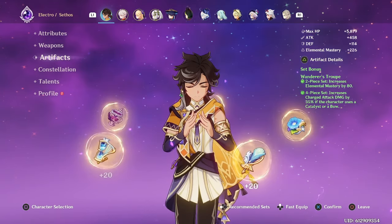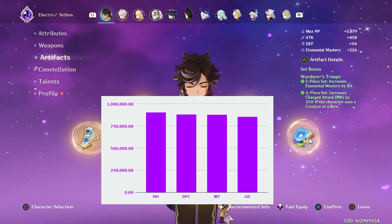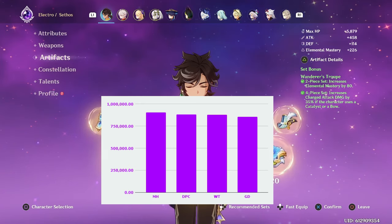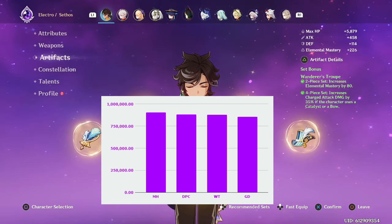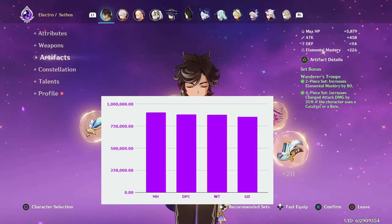Sethos' artifact set choices are also quite simple. If you are using Furina, then Marechaussee Hunter is his best set, but keep in mind both of Sethos's best weapons are crit rate weapons, so you may overcap with Marechaussee Hunter. But otherwise, Desert Pavilion Chronicles is his best set, followed very closely behind by Wanderer's Troupe, and Gilded Dreams is a bit behind both.